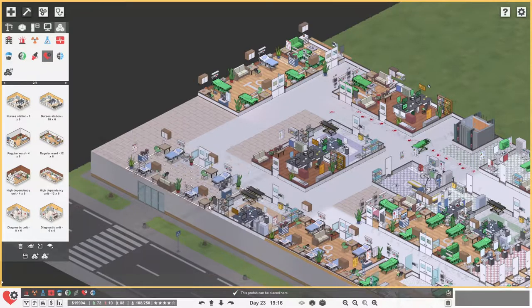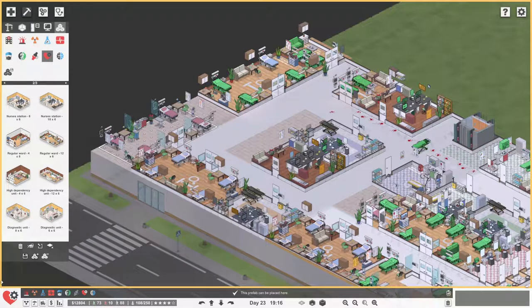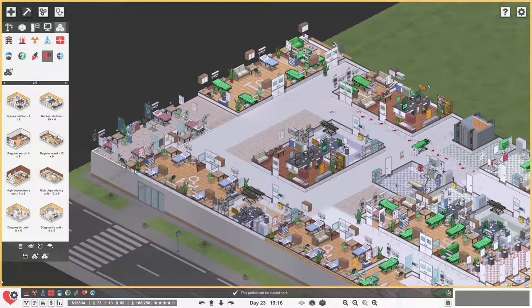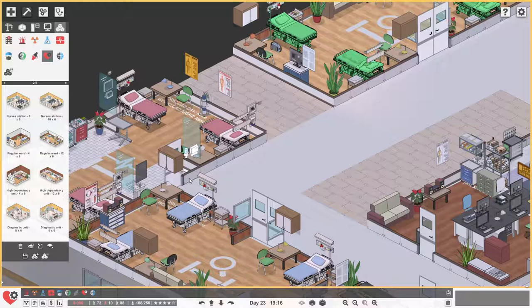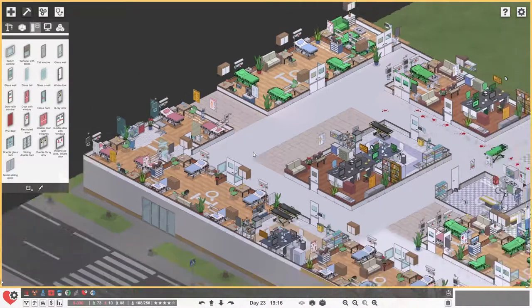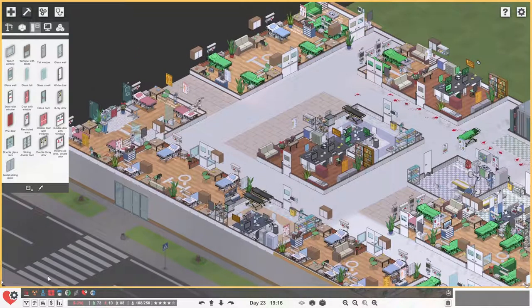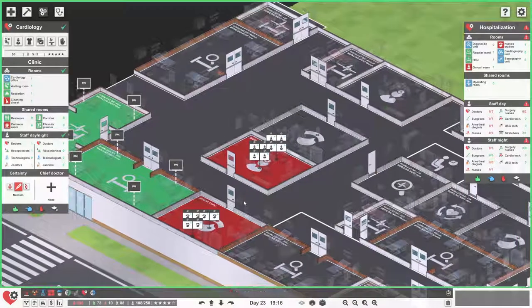We'll grab ourselves a regular ward as a starting point. And if we say a high dependency ward — oh man, it can almost squeeze in. I'll do that and just move that so that we kind of do the high dependency over there. Oh man, we could do it! It actually gave us that option. I wonder, will I be able to do the door there? For the time being, that's a single door there — we'll leave it as is. So now we've got hospitalization for cardio. We'll see that we've got the beds available. I think that should work, even though it looks a little funny.